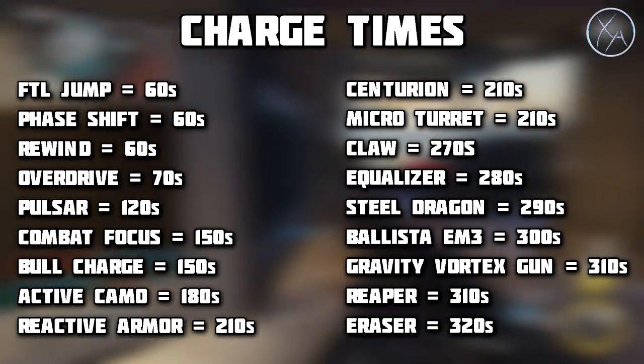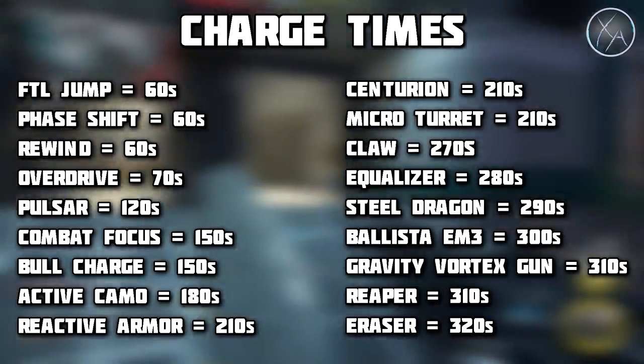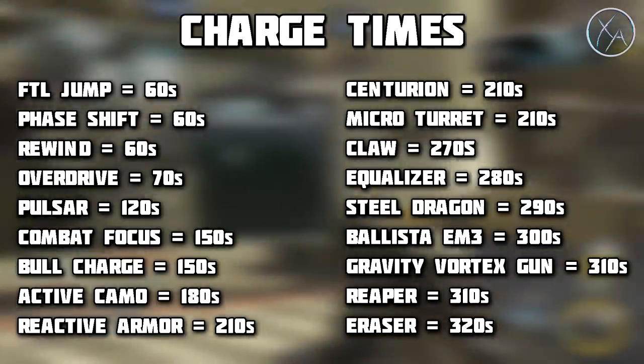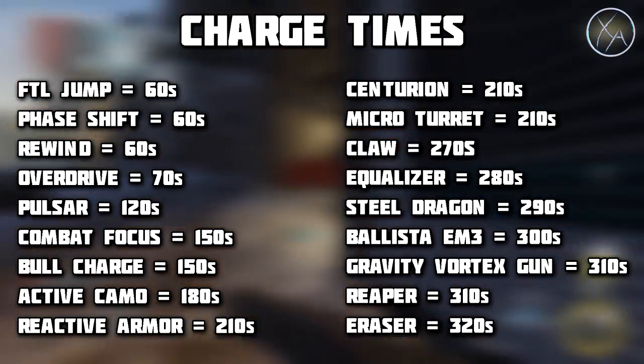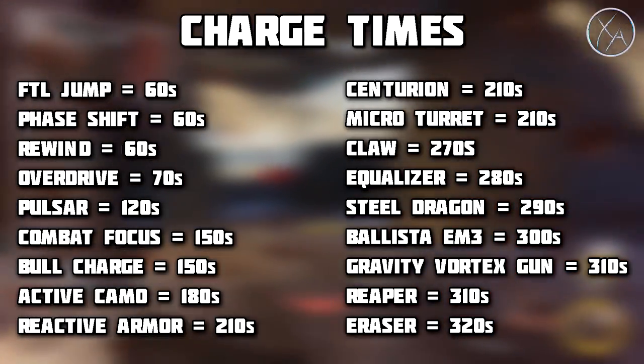All of those charge within a minute, or a minute and 10 seconds in the case of overdrive. When we get towards the slowest charging ones, we're looking at the ballista, the gravity vortex gun, the reaper, and then the eraser. The eraser is actually the slowest charging payload in the game.